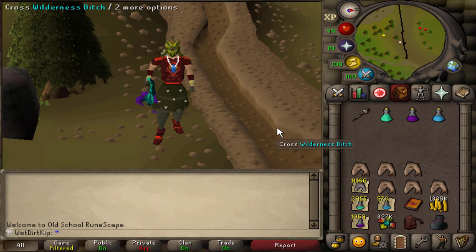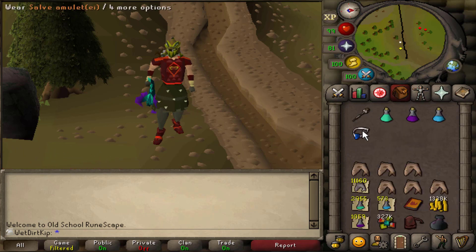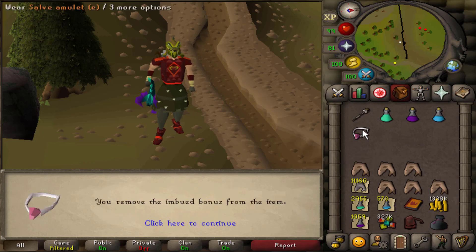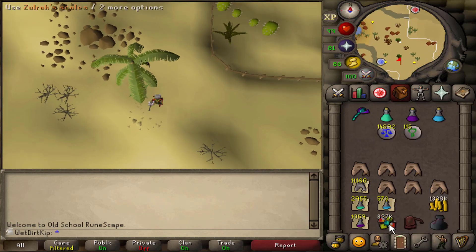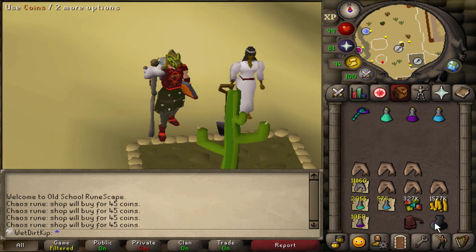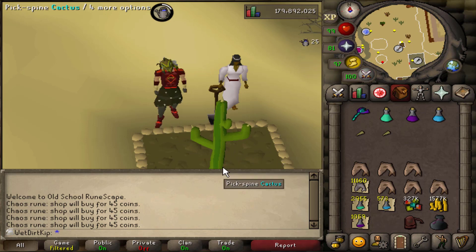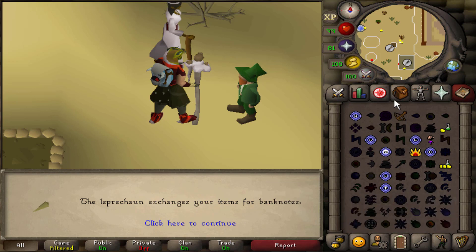We're still set up for Vorkath though, so first things first let's clean up everything. We have the Salve EI, and when you unimbue things you get 80% of the points back. So if we uncharge, we'll get 640k Nightmare Zone points back, and we were done with this for a while so let's drop that. We got about 5k chaos runes from Vorkath so we're going to sell these off to the shop - that was a nice easy 240k made right there. I'm still trying to collect cactus spines as much as I can, because from Zulrah we got about 1.6k coconuts and we need to match that with the cactus spines.